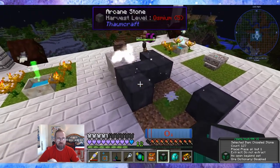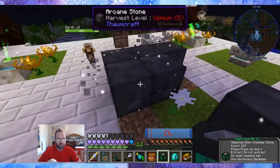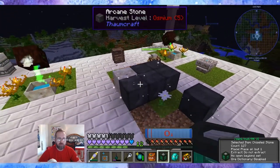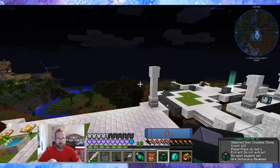To be safe, these two golems I hit with bone meal so they're both set to white. White for Pure Daisy, and the other ones are blue for star metal.